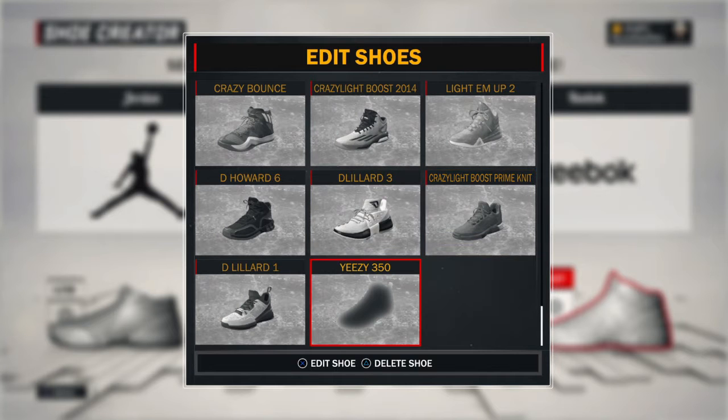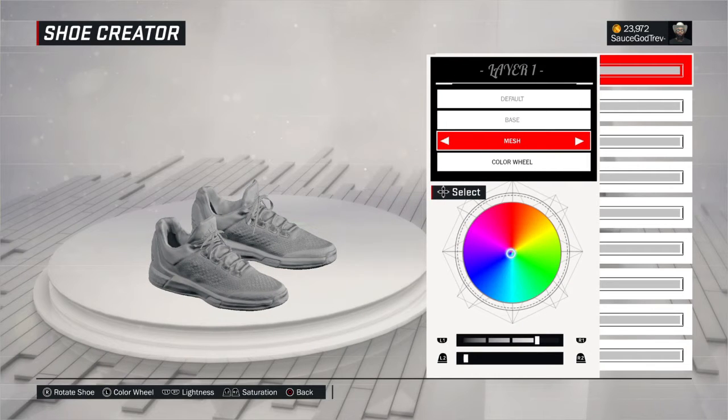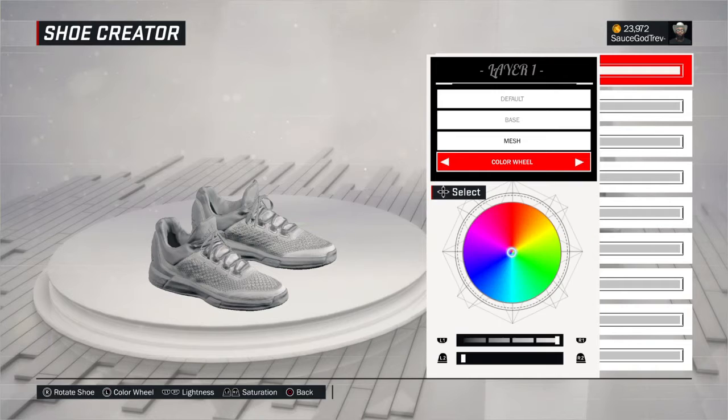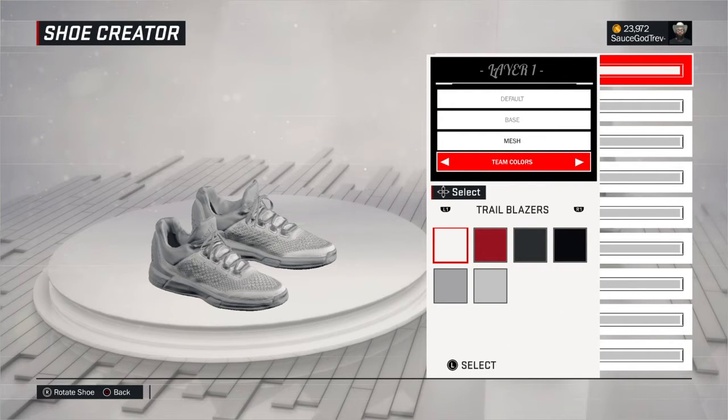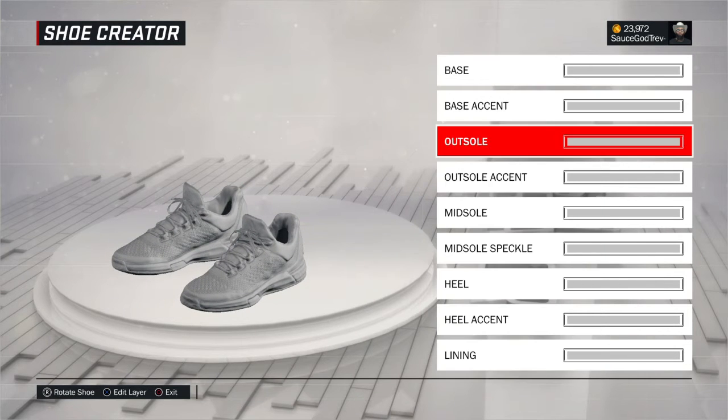When you go in, you're gonna have the shoe like this. What you want to do is have it mesh, then go to the Trailblazers, and then use this gray — use that for everything, every slot.